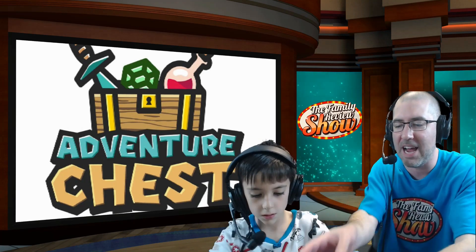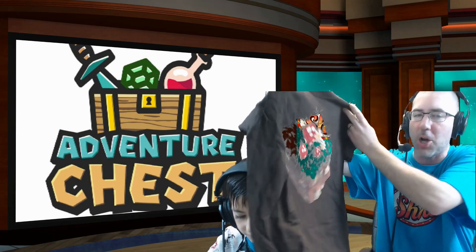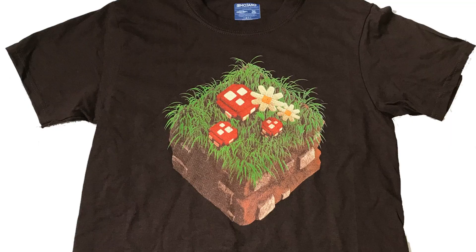All right, what do we got here? We've got a dark brown shirt. All right, don't show that yet — let's just show the T-Shirt first. Very cool! It's actually not see-through, it's green, but we've got the green screen effect going. So let me show you a picture of the shirt here. All right, so we've got a very cool design. The design for this month is a dirt block with some mushrooms on it.